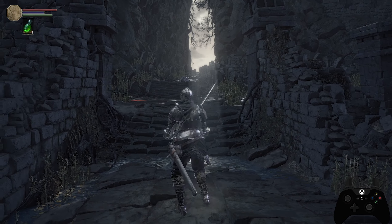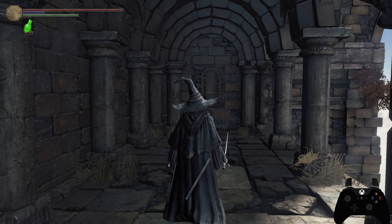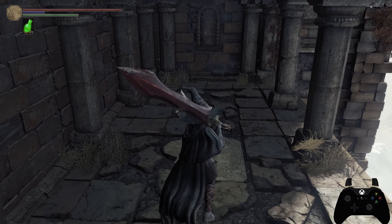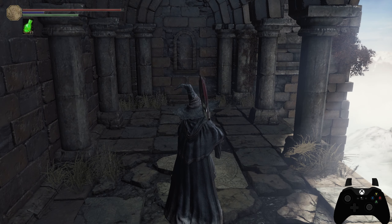The select button brings up the gesture menu. The start button opens the main menu, and pressing start again closes it. Please don't press B to escape and close the menu — just use start again, it instantly closes the menu. Now that we've covered the basic controls, I'd like to go over each different type of attack in the game.